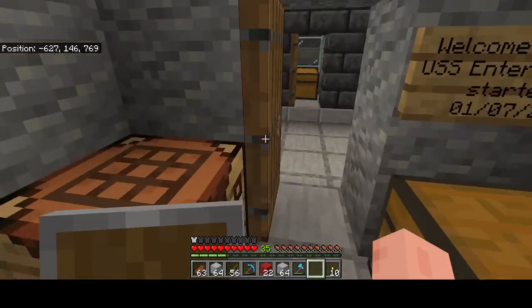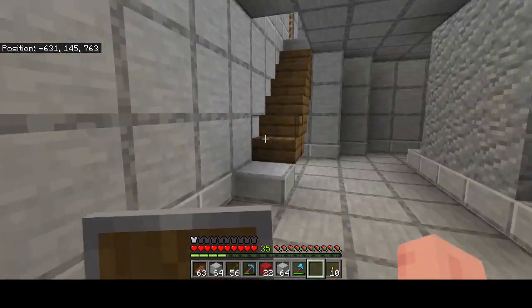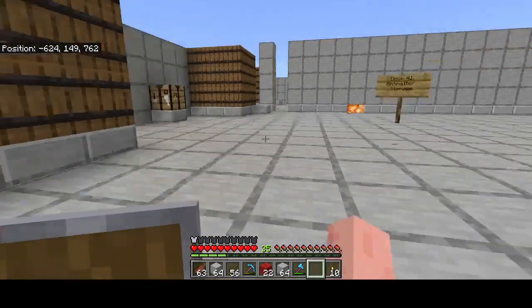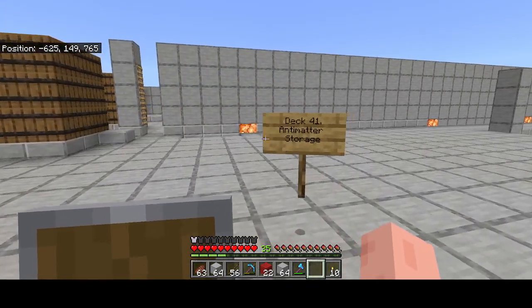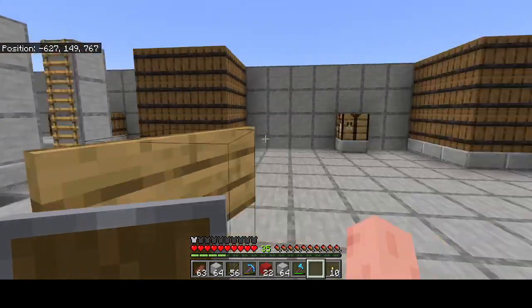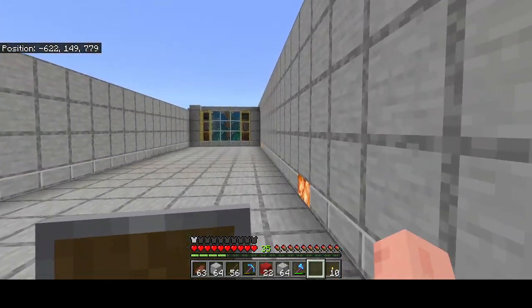Started in 1724. As you know, this is deck 42. I don't remember what I showed you last time. This is the antimatter storage — I'm getting a few more of these in. I've got kelp farms.